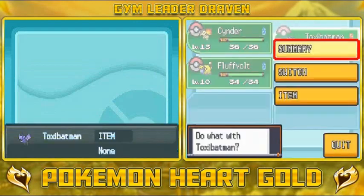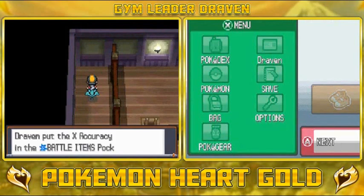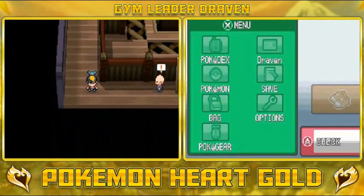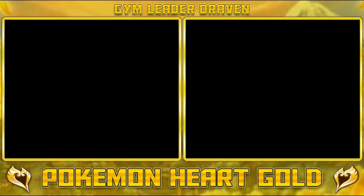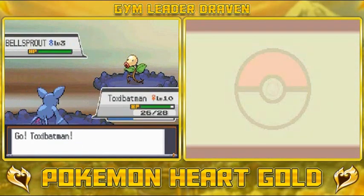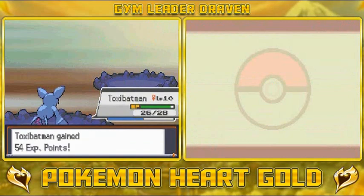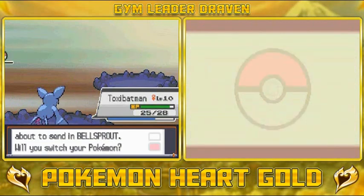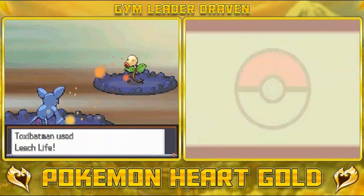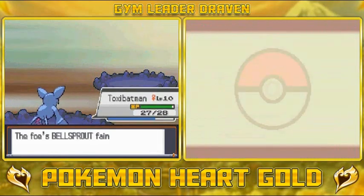Let's start off with Toxic Batman again — we still need more love for this Pokemon. We grab an X Accuracy item. Sage Edmund wants to battle with his Bellsprout. Astonish attacks cause flinching, and Vine Whip isn't very effective. Leech Life for the road — it's a critical hit! Toxic Batman is working really well.